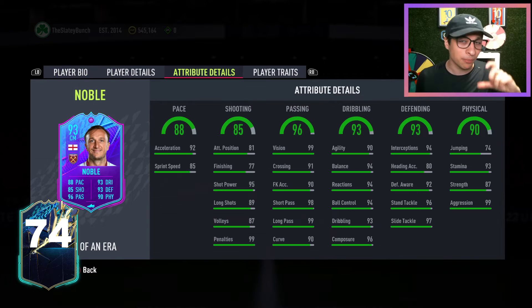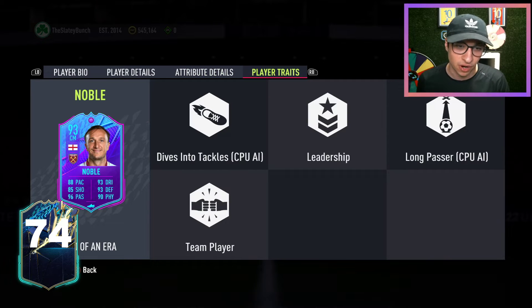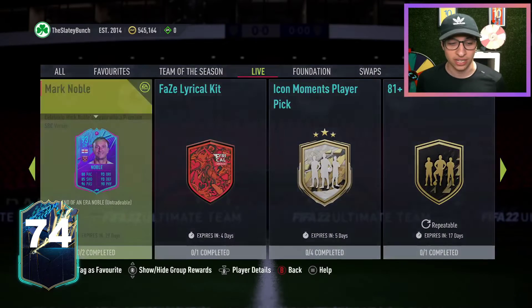He actually looks like a brilliant card. He looks like more of a defensive midfielder, I will say. Does he have 95 shot power? Yeah, but I think if you look at his stats — passing, dribbling, defending, physicals — I would have him as my secondary DM. He could also probably play DM, but I think I'd have him as my secondary DM if I was going to use this card. I like the card a lot, actually. I think he's fantastic.